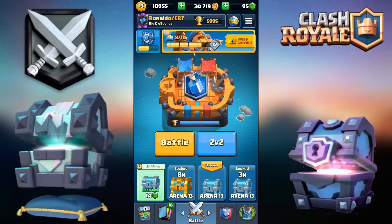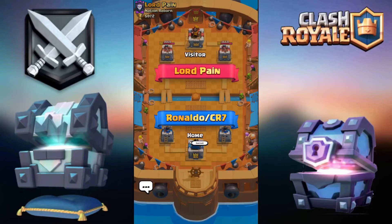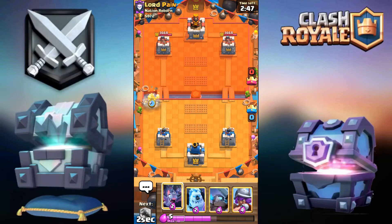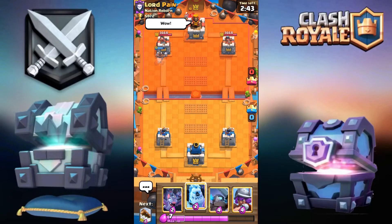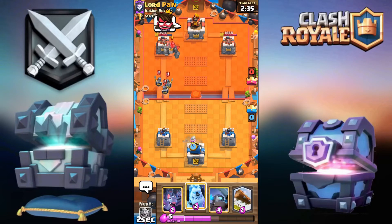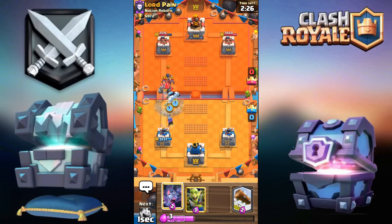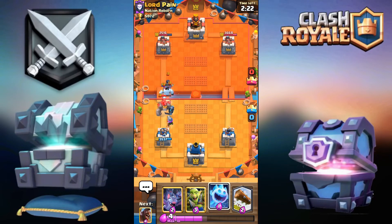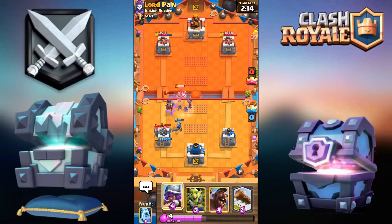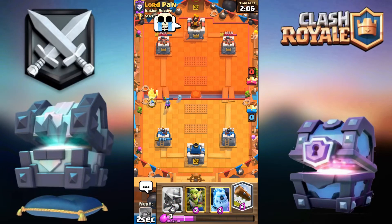Only five trophies away from champions — into the last battle of the video. Got Lord Pain from Nation Reborn, good luck. Giving the Maurice emote — I'm ready to fight to the death for these five trophies. He went golem — if only I went up the other lane. He went for the guards, it played out well for me. The basic plan against beatdown is ice golem then mini pekka behind it to take care of his golem. The ice spirit died because the mega minion was there.